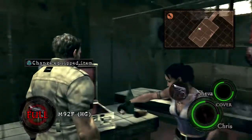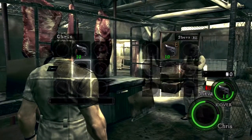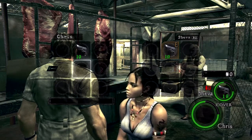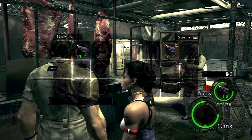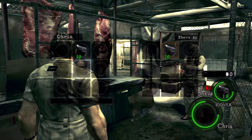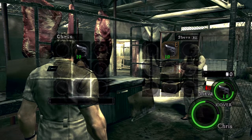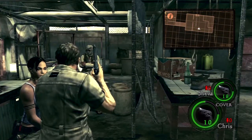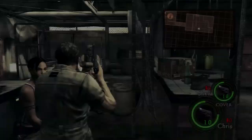Let's go ahead and grab that. You can see your inventory here by hitting triangle, or on the 360 version it would be the Y button. Or if you have your weapons on the D-pad, all you have to do is hit up, down, left, or right and you'll automatically equip whatever is adjacent to those four buttons.